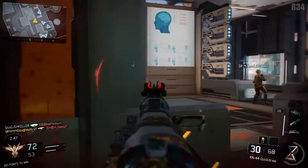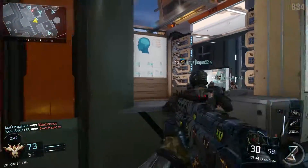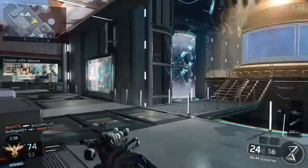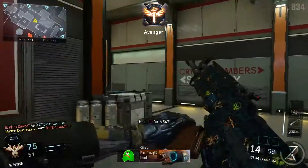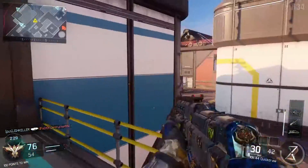Cryogen is probably the most like the regular Treyarch 3-lane maps that we have had. It's a medium map — you know the head glitches, you know the lines of sight, there's a big center, there's a left route and a right route. There's literally nothing to say about it other than it's a typical Treyarch map in Black Ops 3.